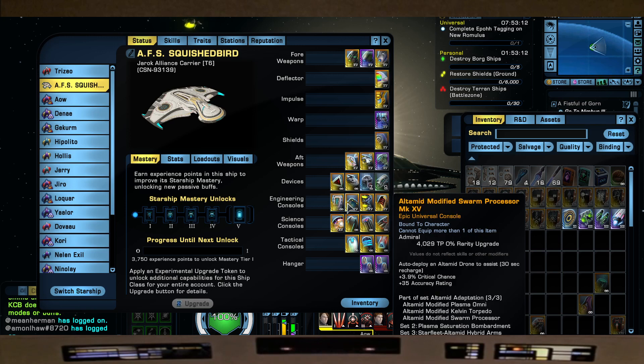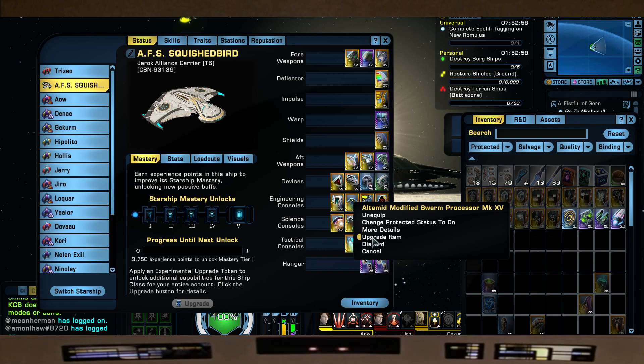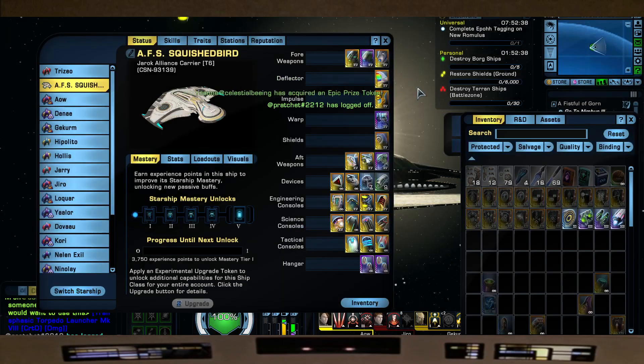We also have the Ultimate Modified Swarm Processor from the Low Buy Store. This is a 3-piece set with the Ultimate Modified Swarm Processor, the Ultimate Omni Beam, and the Ultimate Kelvin Torpedo. The 2-piece will give us, on crit or misfire, a bolt targeting dealing 641.5 plasma damage. And the 3-piece gives us a clicky 100% fire cycling haste for weapons for 12 seconds, with a 2-minute recharge. Not bad.